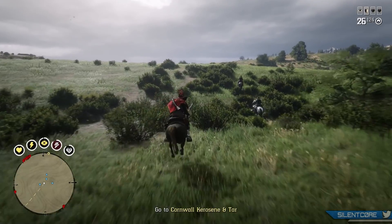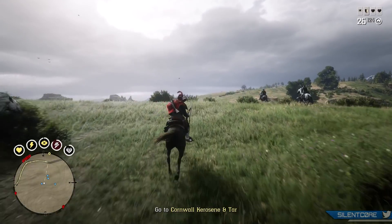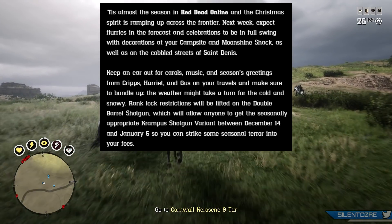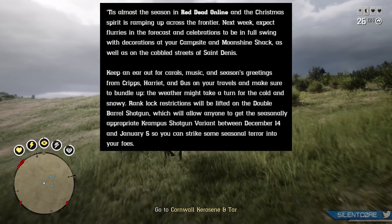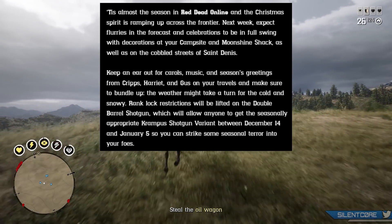I am going to be working on a separate video talking about what happened to our Winter DLC, but today I'm going to be focused on what we actually are getting in Red Dead Online. First up, we're getting snow coming next week. Rockstar said to expect flurries in the forecast and celebrations with decorations at your campsite, moonshine shack and also the cobbled streets of Saint Denis.